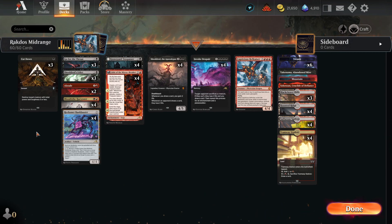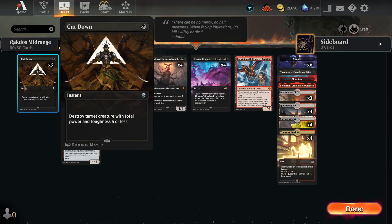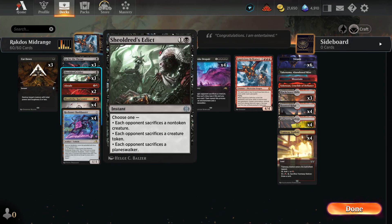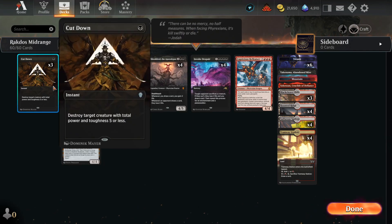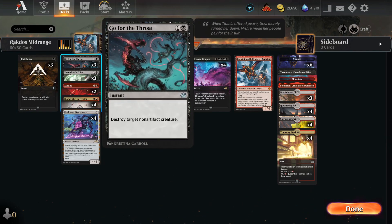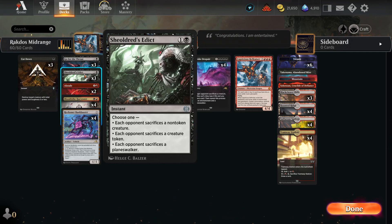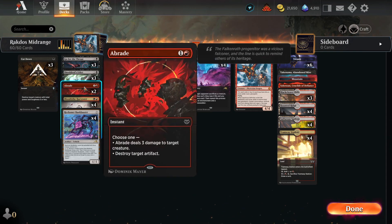You might already see that inclusion. In the early game, of course, I have a bunch of removals: three Cut Downs, three Go for the Throat, and three Sheoldred's Edict. Basically any kind of removal we want. If you want to kill a small creature, we got Cut Down. Want to kill a big creature, we got Go for the Throat. If you want to kill a creature that's Ward, or your opponent has Rot Priest and you don't want to target it, Edict will just eat it. And if your opponent has Artifact: Abrade. We also have two Abrade.